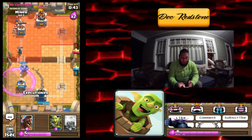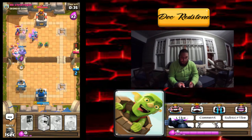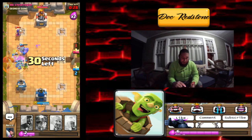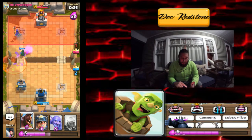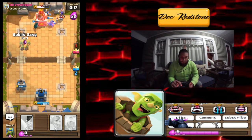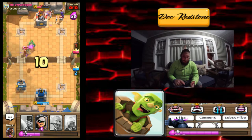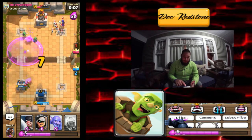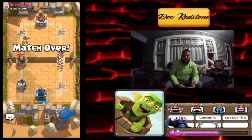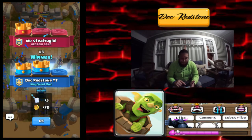We're gonna drop a miner in the back and hit with the executioner — I'm thinking he's gonna give us some problems. We took that tower hit. We'll drop the bandit in the back so it can charge and get some damage. We're gonna go ahead and hit with the hog rider on the right hand side, hit with a miner in the back, the bandit is gonna dash — we're getting some good damage going now. We're overflowing on elixir. Can we get a three crown? We'll drop a bandit on the left hand side — no, didn't get it, but we got the victory!